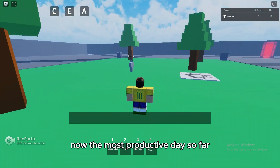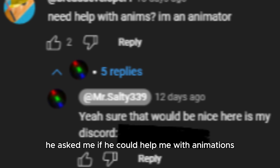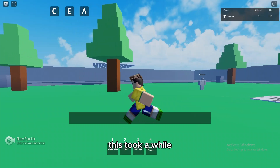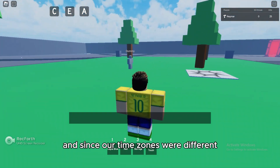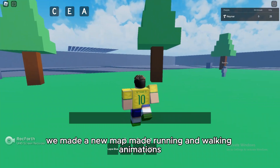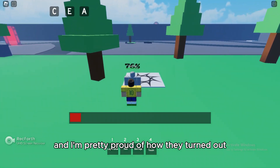The most productive day so far: day five. This time I had gotten a partner who I met in one of my video's comment section. He asked me if he could help me with animations, and I accepted. We exchanged our Discord users and started working on the game. This took a while since we had to remake the animations because he requested them to be R6, and since our time zones were different we had some trouble, but we managed to pull through. We made a new map, made running and walking animations, I made an accessory system, and we remade all the animations — as you can see on the screen right now — and I'm pretty proud of how they turned out.